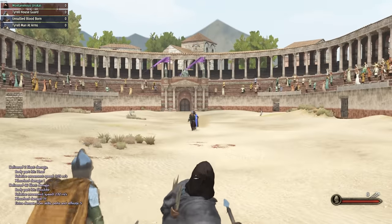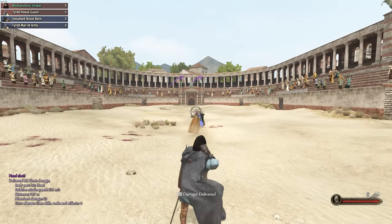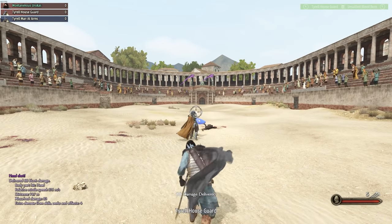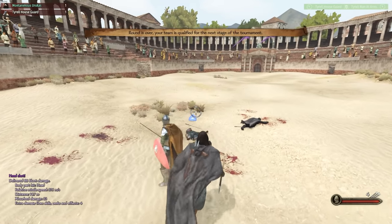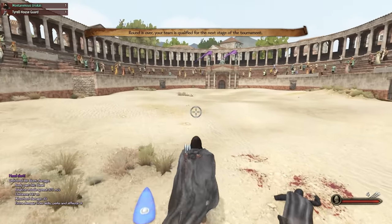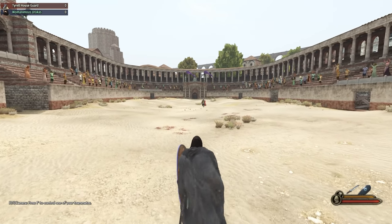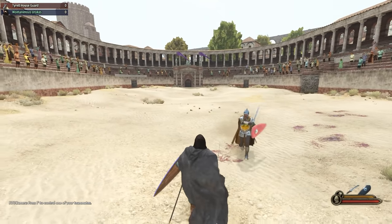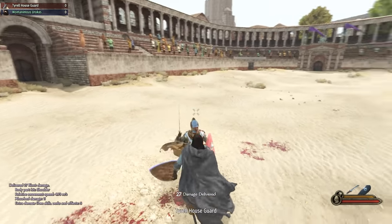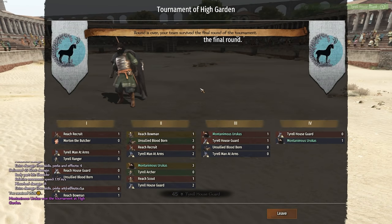Man, being able to bet double on yourself is so nice. Already done - so it's me versus the house guard in the final, as we expected. We are making 2,500 gold - that basically pays for our tools that we were swindled into buying. Oh my God he just got the left-right - good night. Boom.